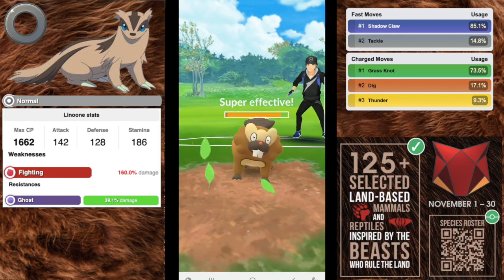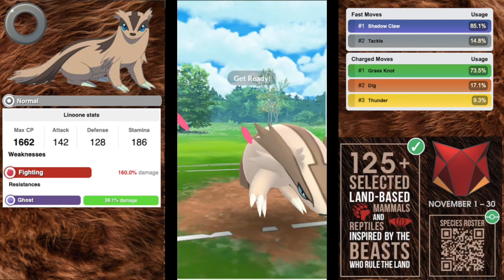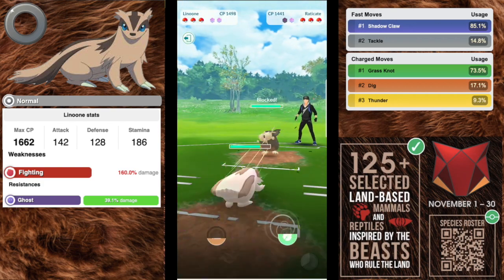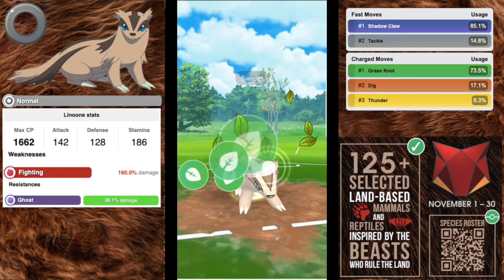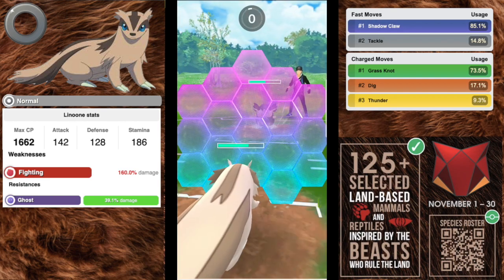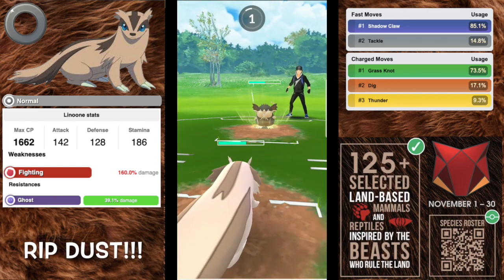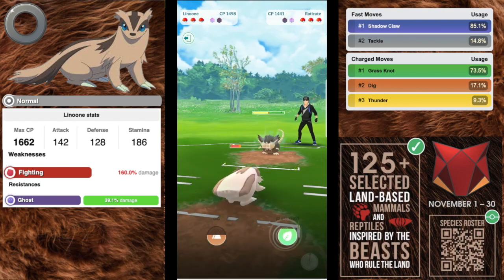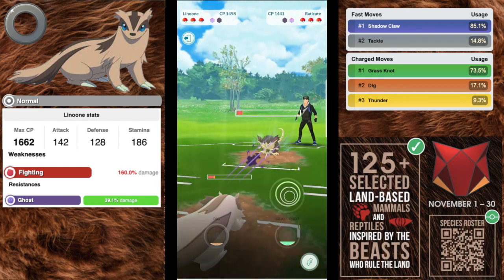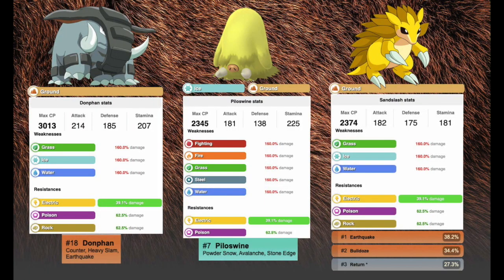For charge moves, I prefer Grass Knot — that covers all the water options. Dig will cover things that are weak to ground. Thunder charges up just as fast as Grass Knot. The only problem with Dig is it takes a little bit longer to charge up than Grass Knot, making you a bit predictable. But if you farm up you'll have that surprise option. Linoone maxes out near level 40 for some IVs, so play around with it — it provides a lot of coverage.